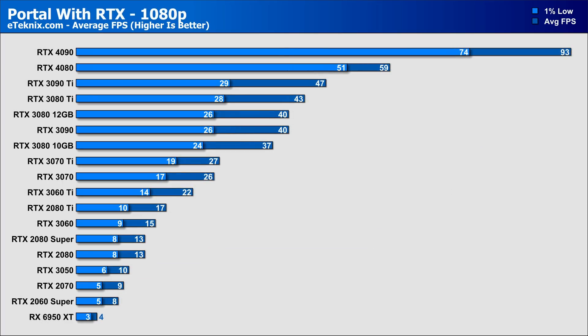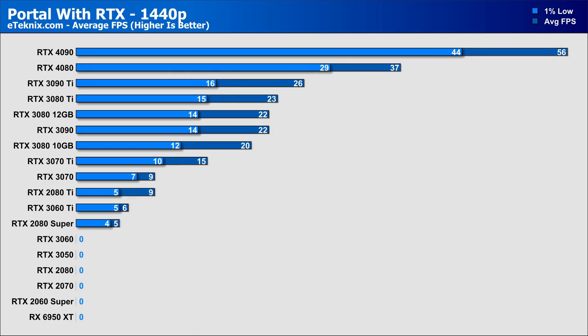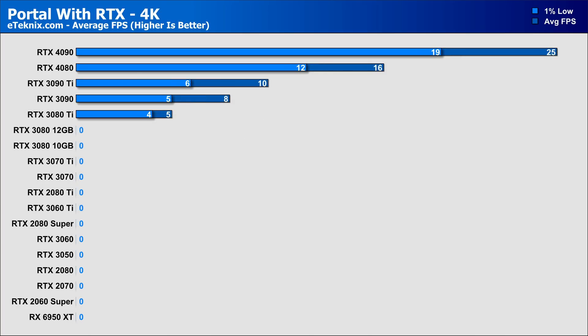Moving on to ray tracing results, and all cards tested see huge dips in performance, with the likes of the 6950 XT becoming completely unplayable — even at 1080p with a measly 4 frames per second. Realistically at 1080p, I wouldn't want to play Portal below 20 FPS, which for the most part is the RTX 2080 Ti or below. The RTX 4090 manages to push way ahead of every card, sitting around 57% faster than its little brother, the RTX 4080. As we move up to 1440p, only the RTX 3090 and above provides a playable experience, with the 4090 in a league of its own at 56 FPS. At 4K, even the high-end RTX 3080 base cards gave a did-not-finish, and only the RTX 4090 felt remotely playable at 25 FPS.